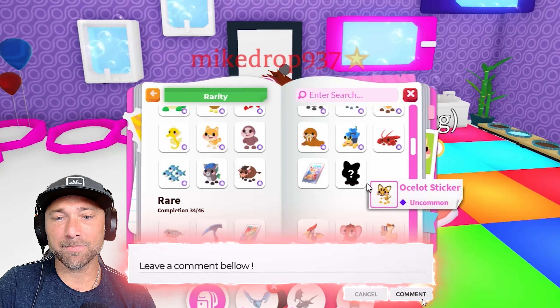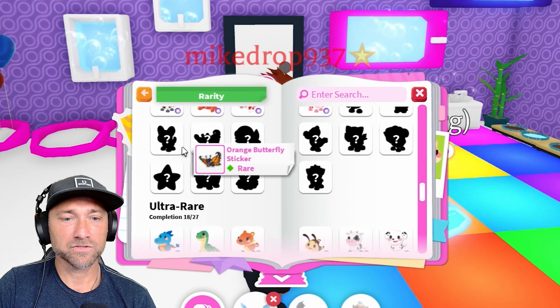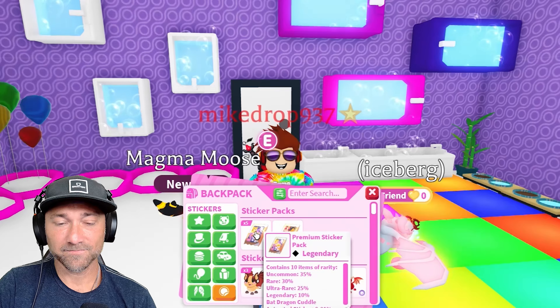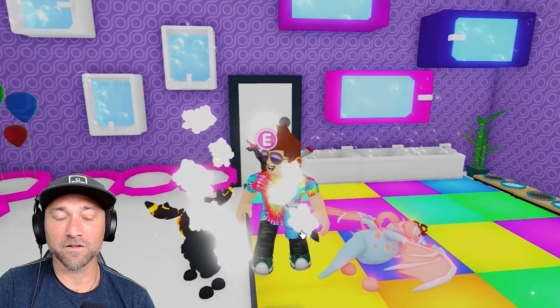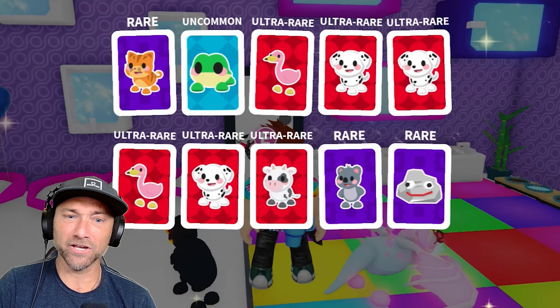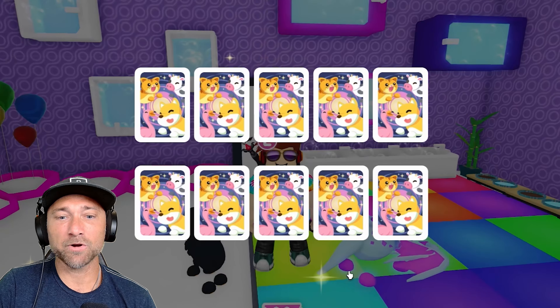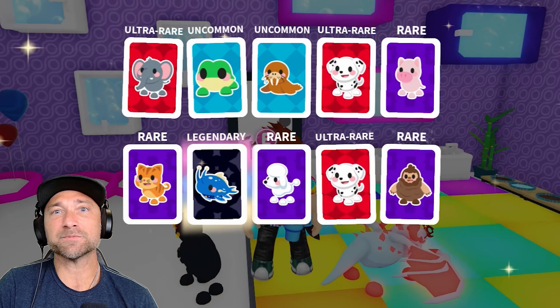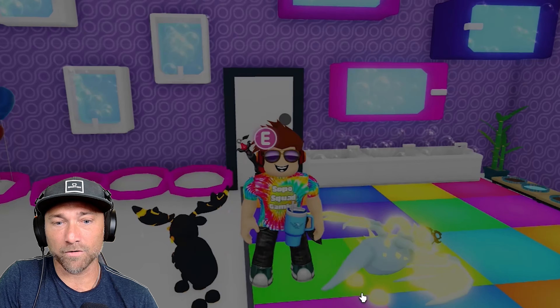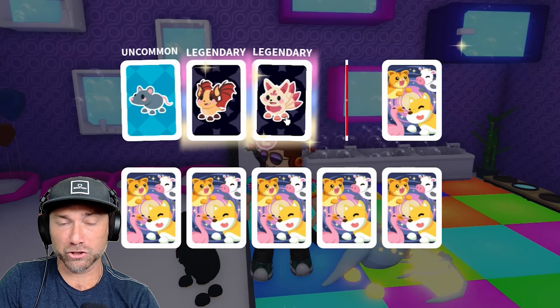Inventory update — back to stickers. It's looking better! The ocelot sticker — comment down below if you got that and trade me if I don't hatch it. We're filling up, much better! Always get the premium pack since you've got better odds. Five more premiums — one, two, three, four, five, six ultra rares and one legendary in that hatch! Iceberg is chilling down there with my UGC cup — come on, bringing luck — legendary! Iceberg just gave me luck!